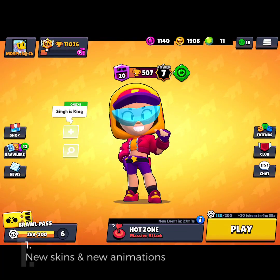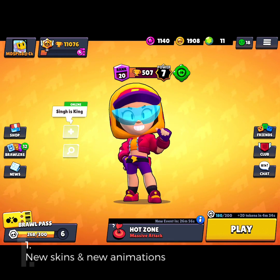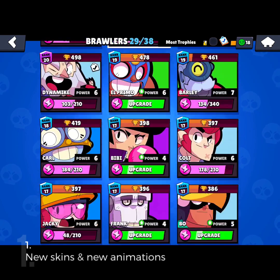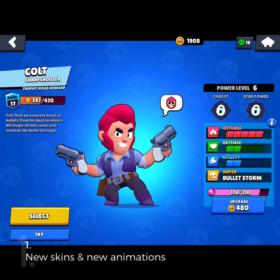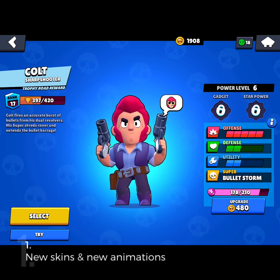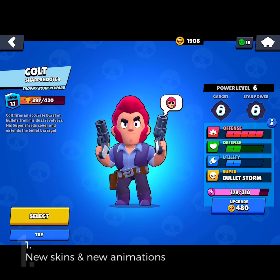The first update is new skins and new brawler animations. As you can see, I have the Streetwalker map which requires 80 gems to purchase — not that bad, and it does look good. The second one is brawler animations, and as you can see each brawler gets their own emote, which is really good. They each get a happy, sad, angry, and a special emote. You can use these emotes, known as brawler pets, in battle.